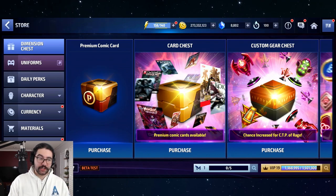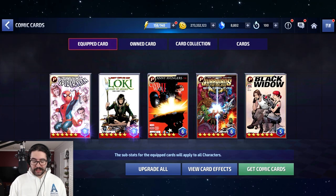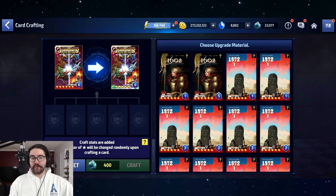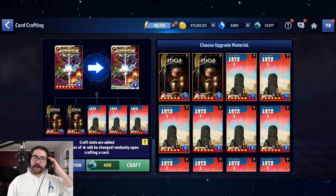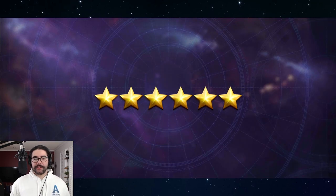So without further ado, five minutes into the video, let us begin with some ketchup, mayo, and mustard. We're going to craft this Guardians of the Galaxy card — 'Best Story Ever' — and I'll take you through the whole process step by step. We've done this before for the Luna Snow card but I wanted to do it again. First we sacrifice five random mythic cards — they do not have to be premium. Fun fact: when this system was originally introduced you had to use five premium cards. It's way cheaper now. 400 cubes, here we go.